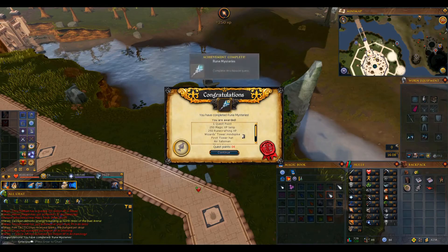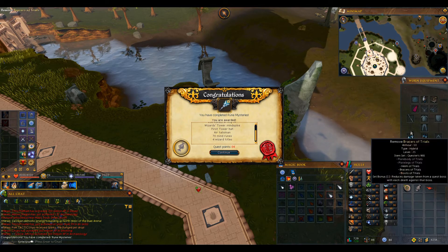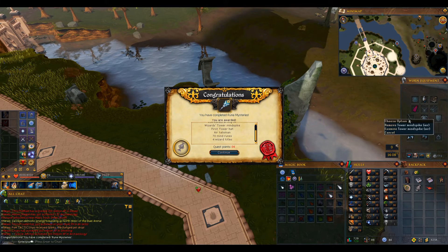First quest completed — 1 quest point and some experience in the form of a lamp, plus some junk items. I'll keep the mind spike staff though because I can change it to whatever I need.